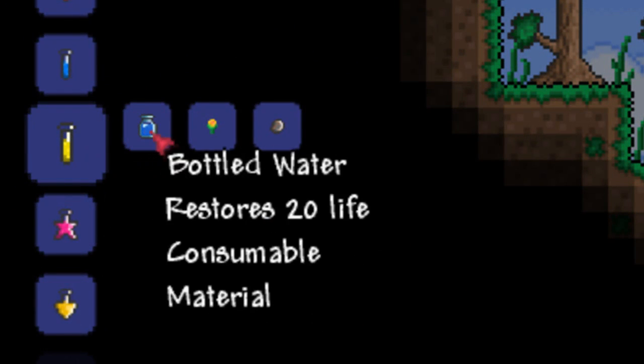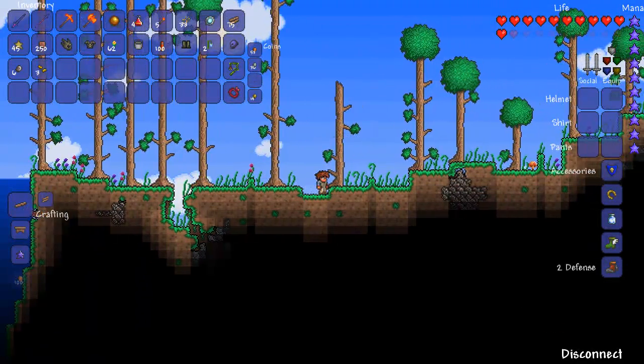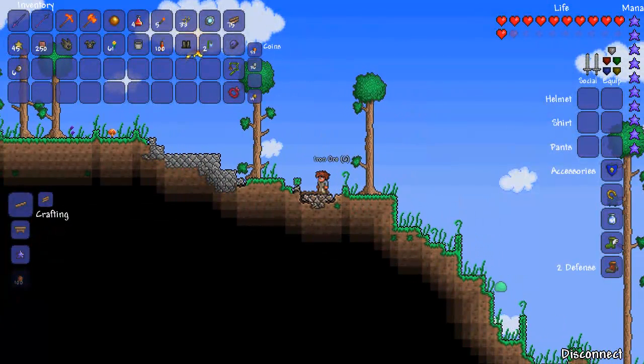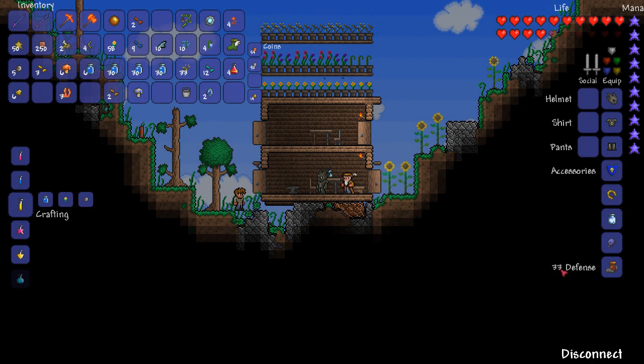The next potion is the iron skin potion. The iron skin potion is made from one daybloom and one iron ore. It increases your defence by 8, however there's a bug in the game currently and it actually increases your defence by 10. So we go from 23 defence here to 33 there.